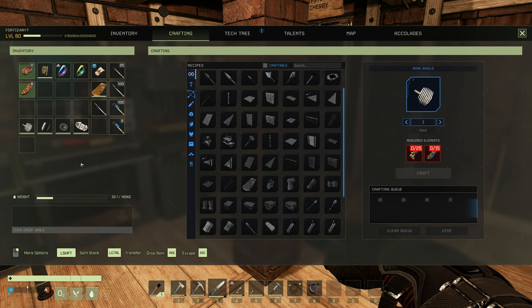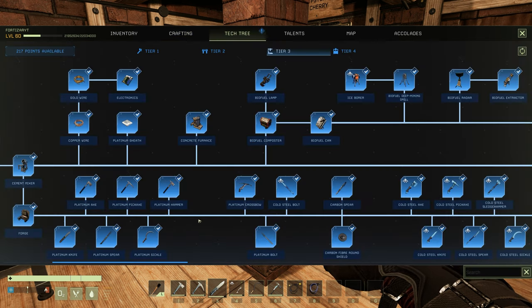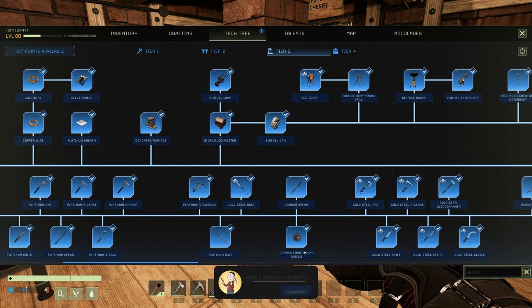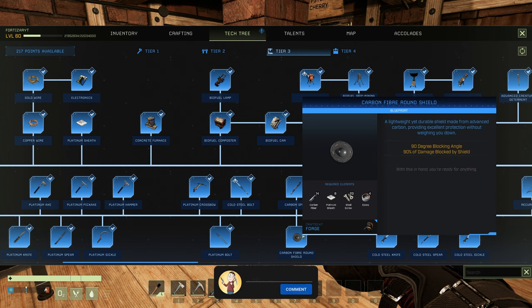Before we get into any stats, let's go and check them out on the blueprints first. To unlock the Carbon Fibre Round Shield you're going to have to be in your tier 3 blueprints. You will have to unlock the Forge, as this is where the Carbon Fibre Round Shield is craftable. Once you've done that, go ahead and unlock the blueprint for the Carbon Fibre Round Shield.